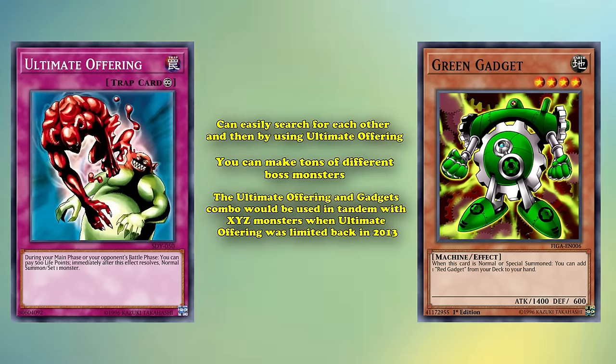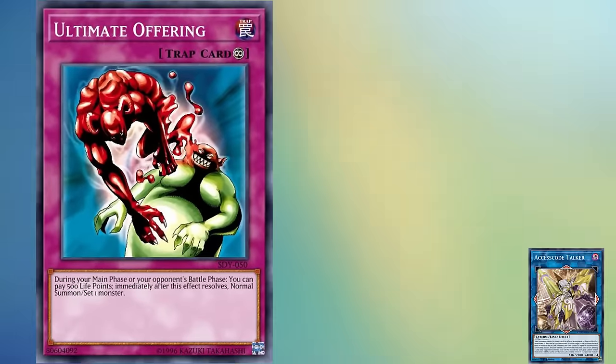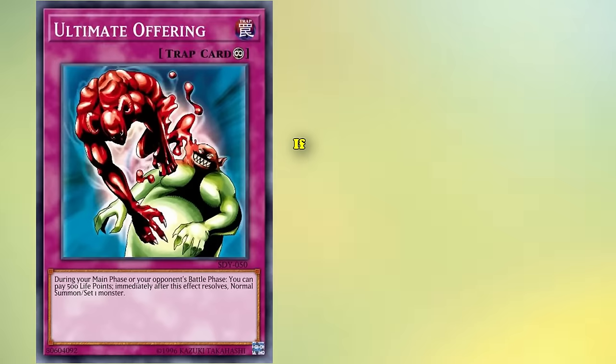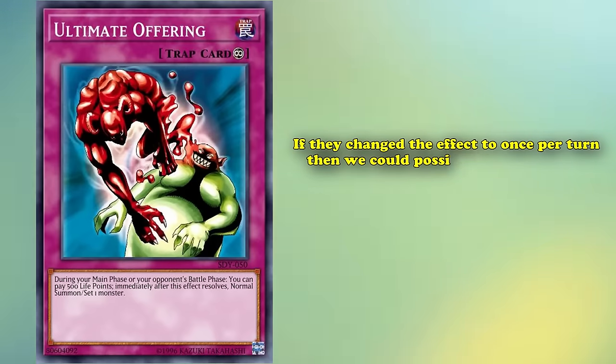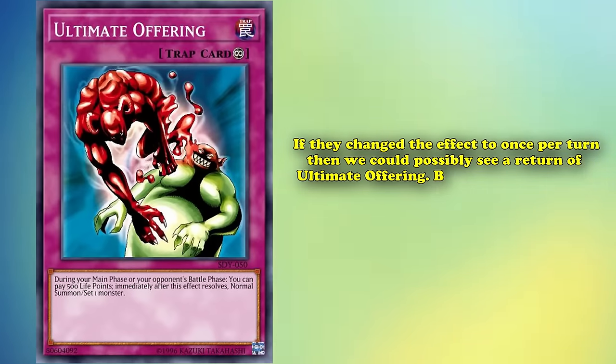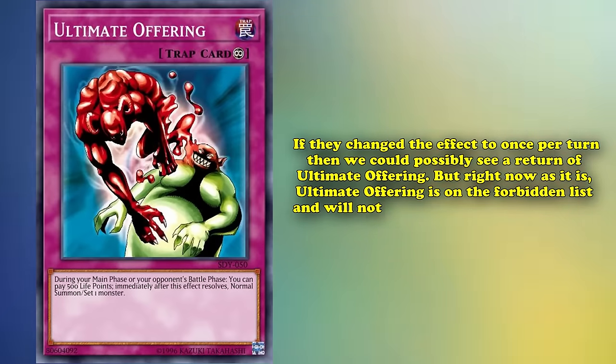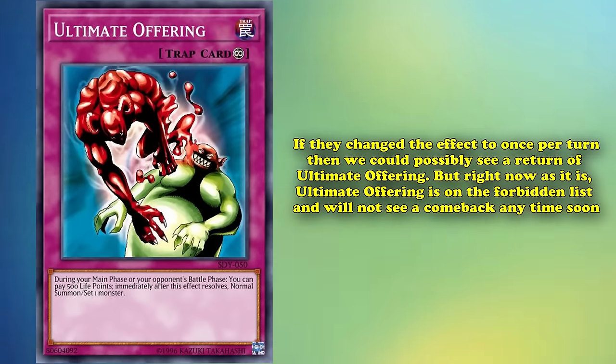The Ultimate Offering and Gadgets combo was used in tandem with Xyz monsters when Ultimate Offering was limited back in 2013. However, nowadays, if by some miracle Ultimate Offering was unbanned, not only would it see play with Xyz, but with Link monsters — it would be a piece of cake to Link Climb and summon high-level Link monsters. However, if they simply changed the effect to once per turn, we could possibly see a return of Ultimate Offering and it wouldn't be that big a deal. But right now, as is, Ultimate Offering is on the Forbidden list and won't see a comeback anytime soon.